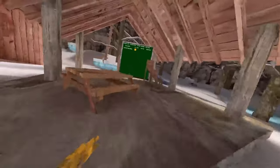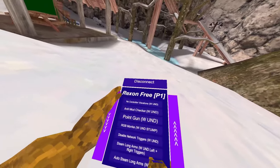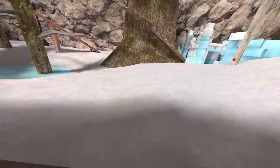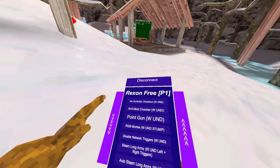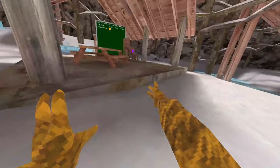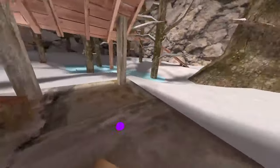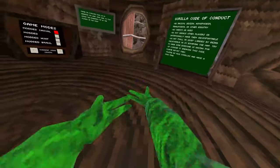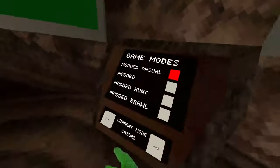First person camera basically makes it so on your PC screen you see your first person view if you don't have a camera mod. No control vibrations makes it say you have no control vibrations. Anti-mod checker — all mod checkers are pretty screwed right now but it's there if it ever gets fixed. Point gun: you don't have to hold your grip, just hold your trigger on someone and it'll rotate yourself towards them — really good for ghost trolling. RGB monkey: you have to be in stump for this, and it's one of the cleaner RGB monkeys. Server-sided, everyone can see it.